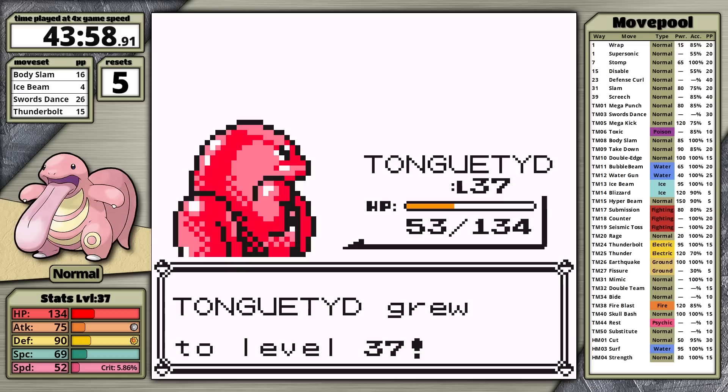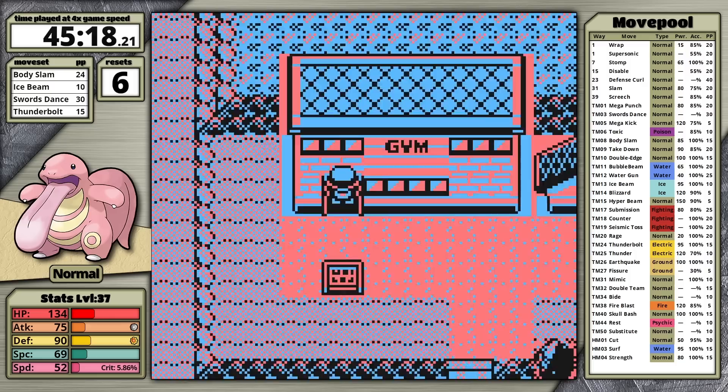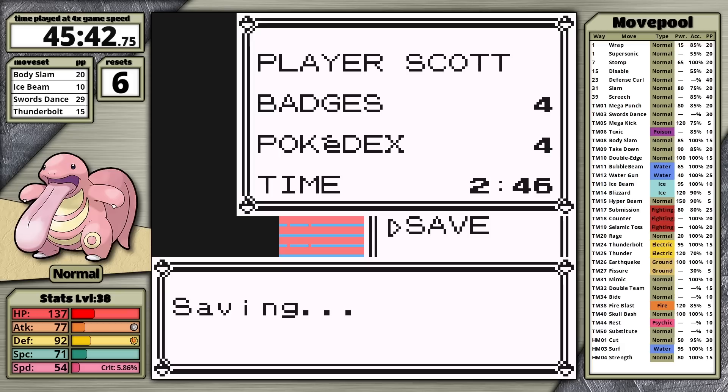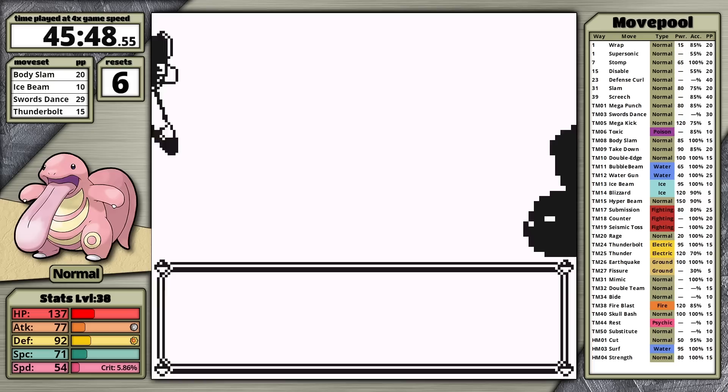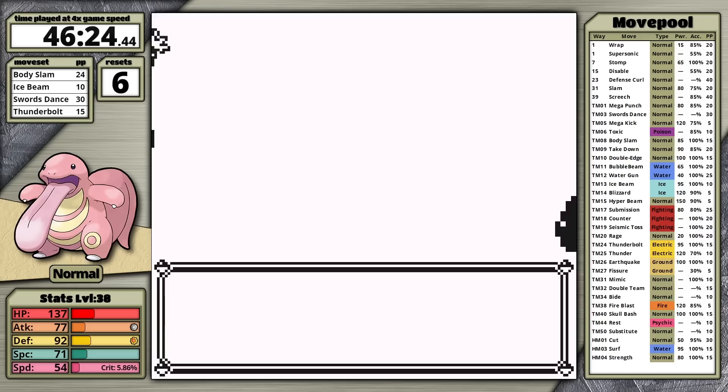When Lickitung hits level 37, I face the rival again. I try Ice Beam to freeze Sandslash — I don't get it, so I set up Swords Dance while getting hit, and Sandslash continuously crits. Lickitung faints. At speed 52, I think after defeating the mandatory trainers in Koga's gym my speed might be slightly higher than at least two of his Venonats. Just before the second juggler I don't level up, so I fight a Tamer for extra experience, but he paralyzes me with Arbok, forcing me back to the Fuchsia City Pokemon Center.